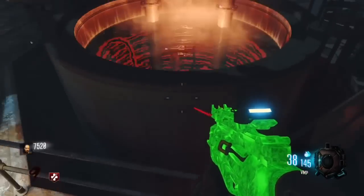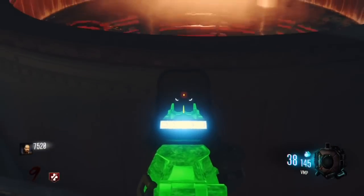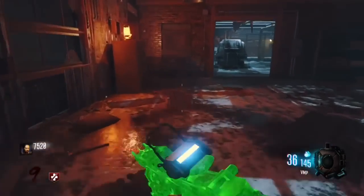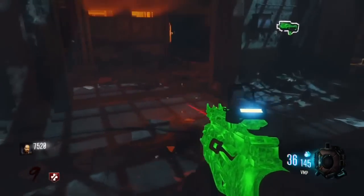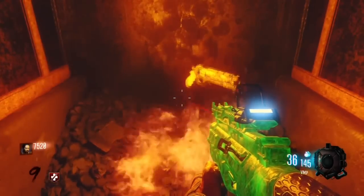The third monkey is in the room on the right spot — you have to jump and shoot to hit it. After you get all three, the special weapon will be unlocked. Go downstairs to pick it up, and every member of the fireteam can pick it up — it's available for all players.